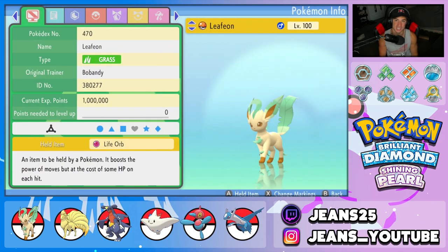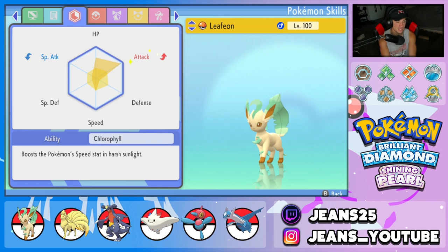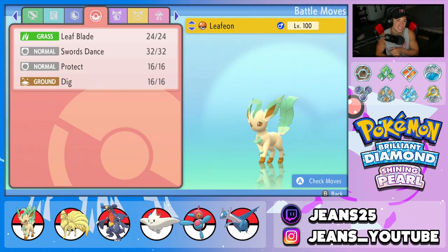Starting off with the one and only Leafeon. And if you guys want any other Pokemon for me to showcase in BDSP, lean down in the comment section below. We gave it the Life Orb as an item to make it do more damage. It's rocking Chlorophyll as its ability so we can double the speed in the sun. Its EVs are half and half but we maxed out its attack stat, gave it some HP and a little bit of speed. Move set: Leaf Blade for STAB, Swords Dance to set up, Protect, and Dig for coverage and dodge.